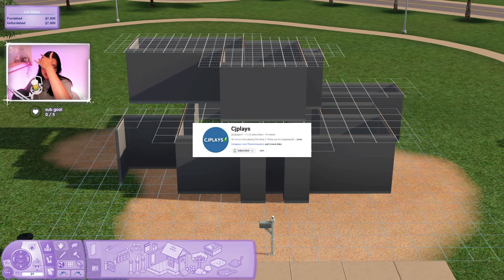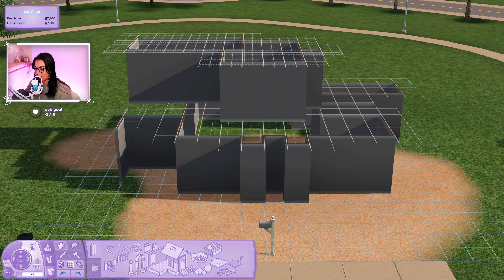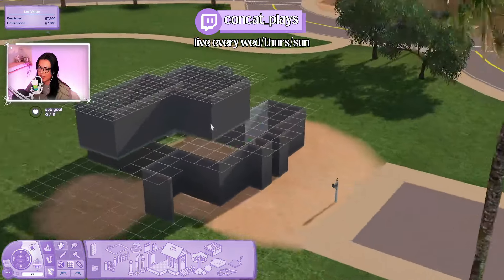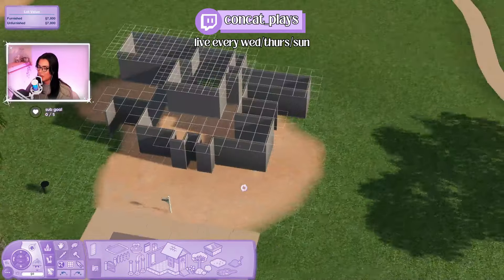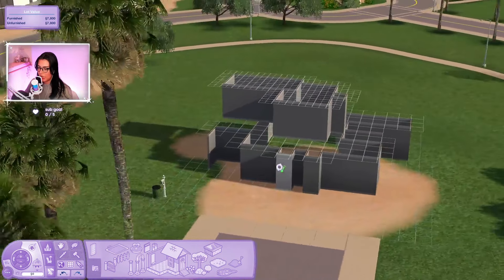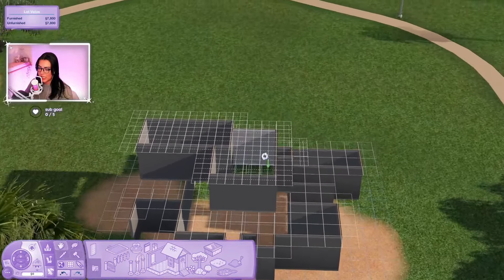This is a shell challenge! CJ just uploaded a video - I watched it and I was like, girl I'm up for a challenge. It looked like fun. Basically it's a challenge he does every year with a different shell, and this is the one he made for this year. It's looking a little demonic, not gonna lie. The point is we have to turn this into a building - it should be a lot of fun. CJ did a community lot but I want to try and do a house.